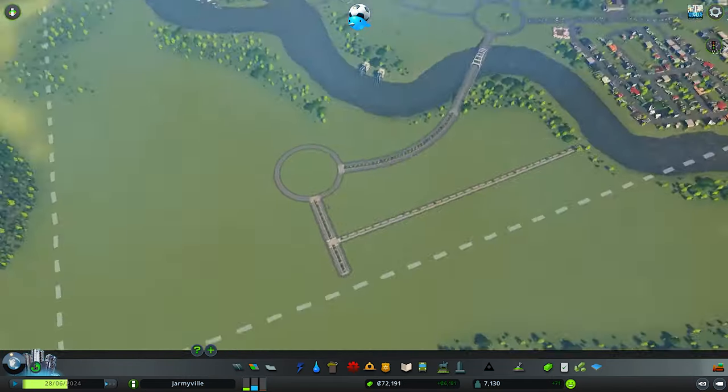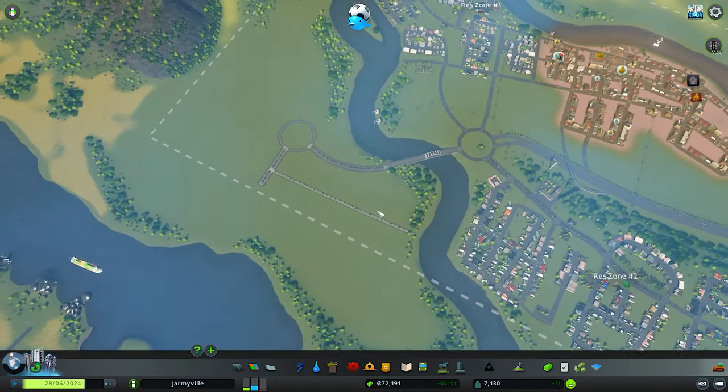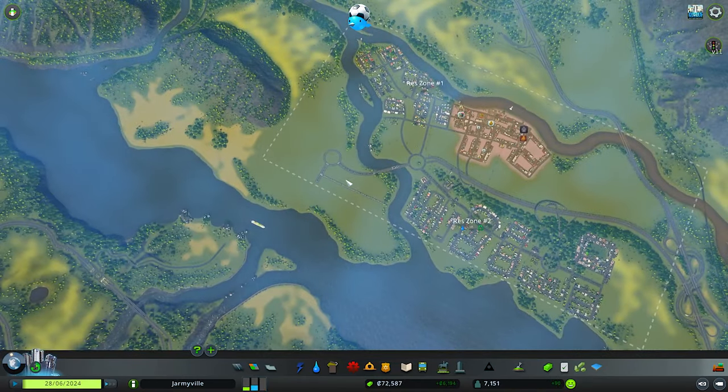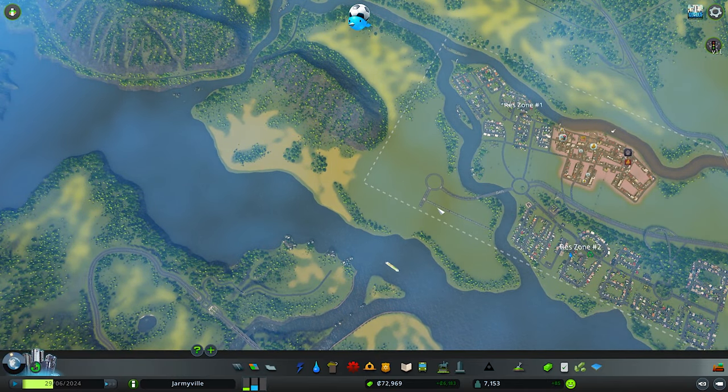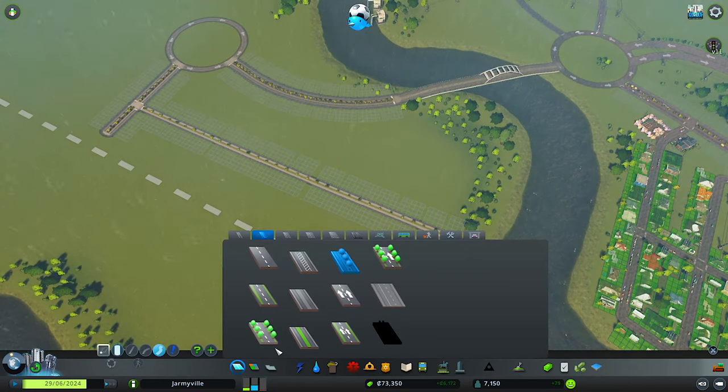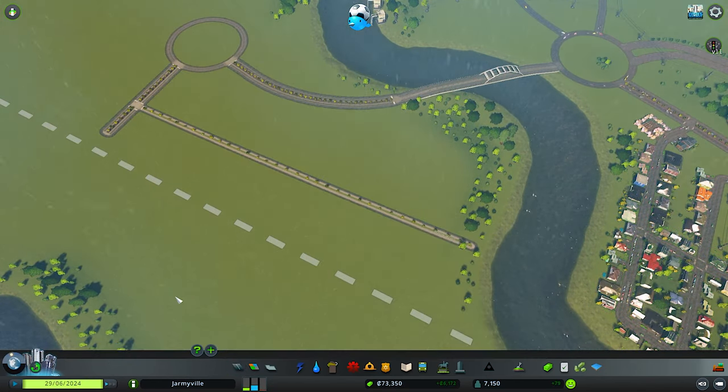Isn't that cool? We've got a new island — or a new landmass. Well, technically it is an island because it's surrounded by water. But we've got a new area that we're building in because we're expanding, and expanding fast. I couldn't be happier about it.